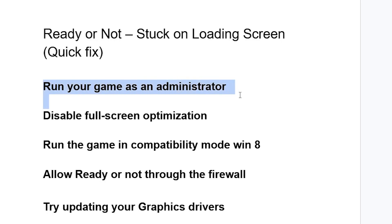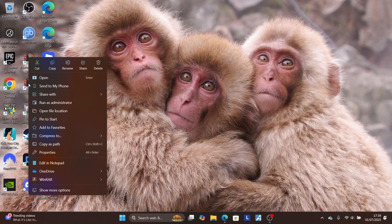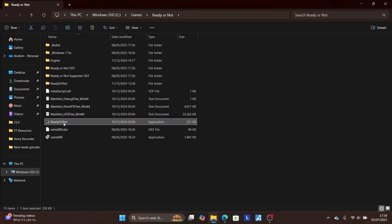The first step you need to try is to run your game as administrator. Right-click on your game icon which is used to launch the game, then select 'Open file location' to open where your game is installed.